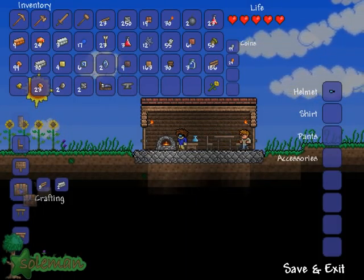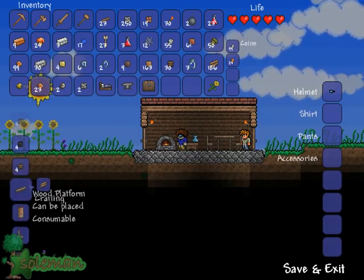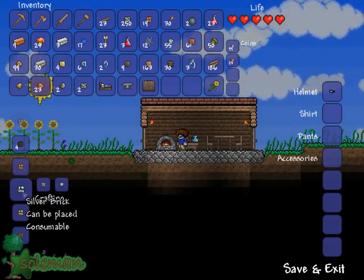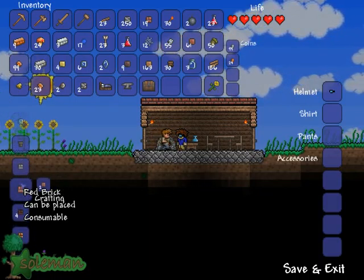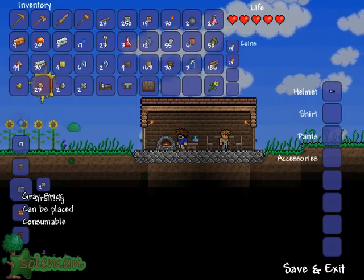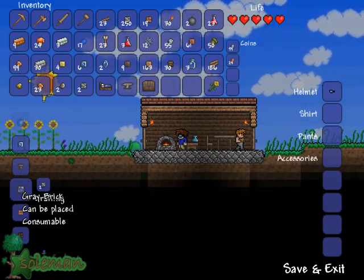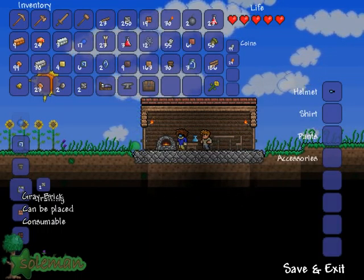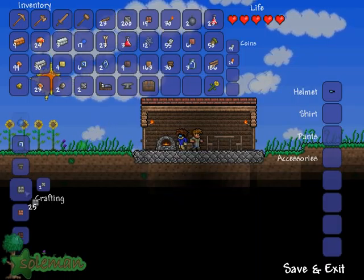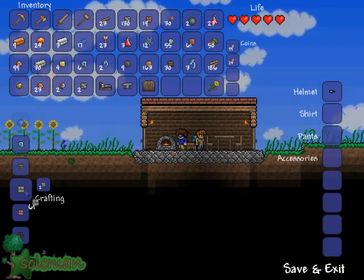Oh yeah, I can also make a chest now, because I have some extra iron. Let's just make one so I can use it. Chests are what you kind of expect — they basically act as a storage means. I'll go into more detail on that later. Oh wait, you make gray brick out of stone. Well, I have a surplus of that right now, so let's go ahead and make some of that.